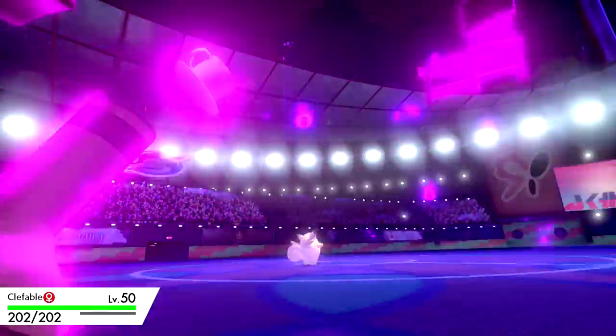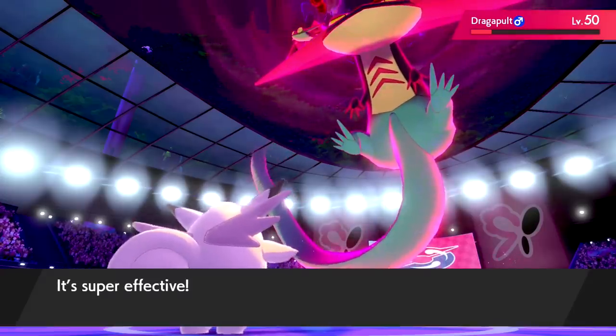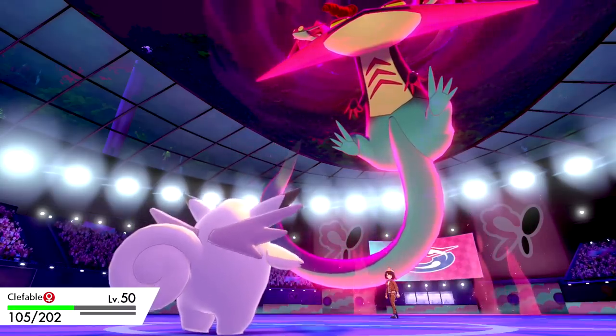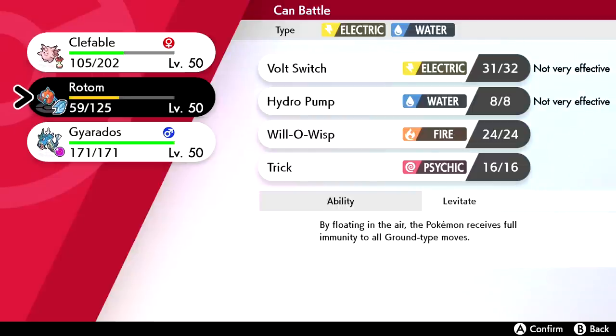It goes for Max Phantasm — does over half and drops our Defense. Moon Blast comes through but can't finish it off. That Defense drop is annoying. Do I switch here? I want to conserve Clefable. Gyarados is kind of my last hope but it's really hard to get faster than a Scarf Darmanitan. With the Defense drop I don't think I can even take a hit if I Dynamax.